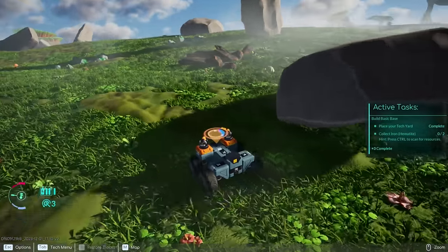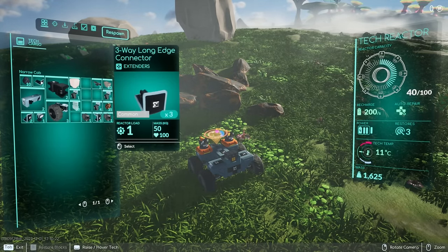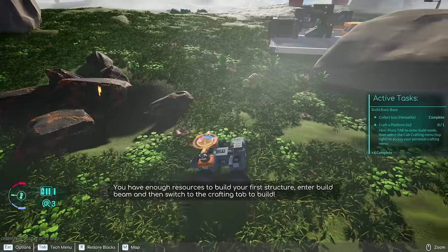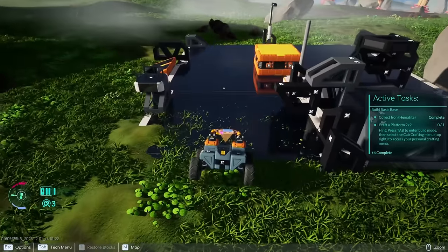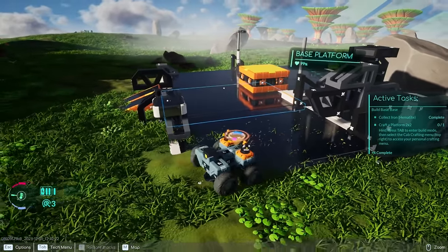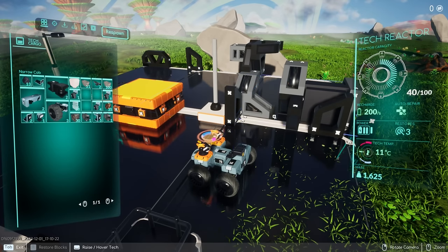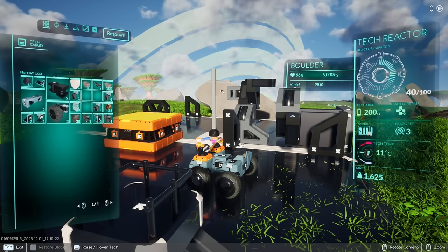We got three big wheels — we only need one more. We definitely need more power. I need to figure out the reactor stuff — I'm going to guess the cab is essentially the reactor. Oh my gosh — 'you have enough resources to build your first structure, enter build beam and switch to crafting to build.' Okay, let's go back up here — I don't think the game was counting on us finding a base place already.